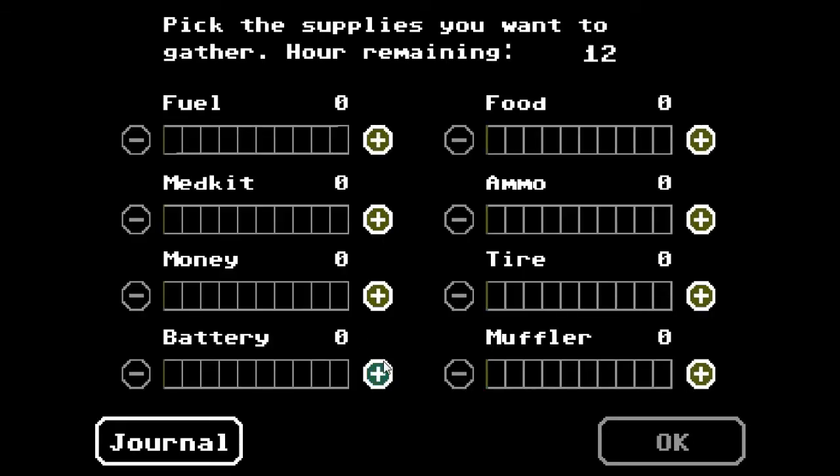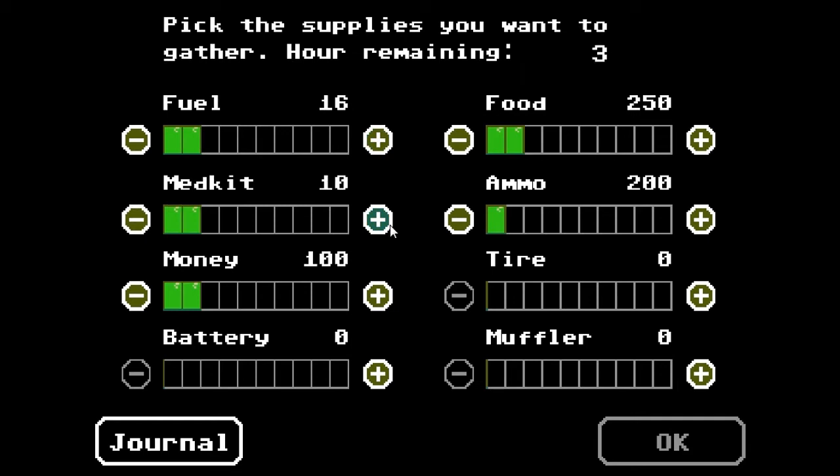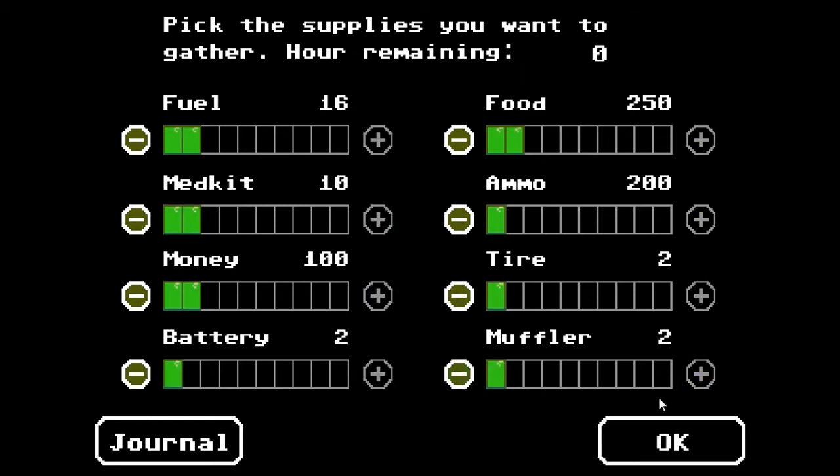From my two times playing this game, I learned money is actually important. Unlike the original Oregon Trail where you could just get by with ammo, this is not that kind of world. I think trading up for ammo is the move, but having a decent amount of starting money is a good bet. Spare parts are also really important for the station wagon.